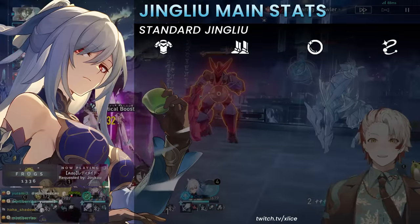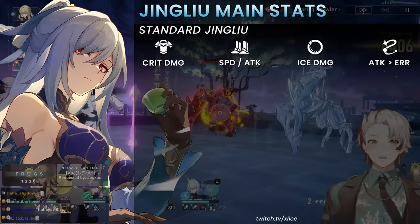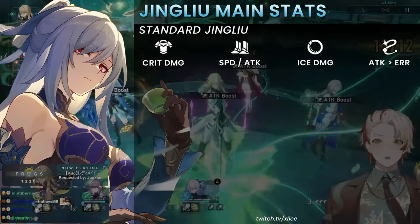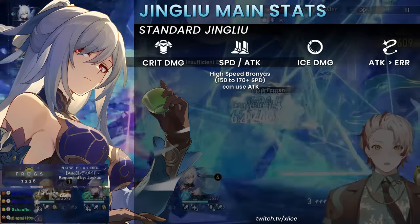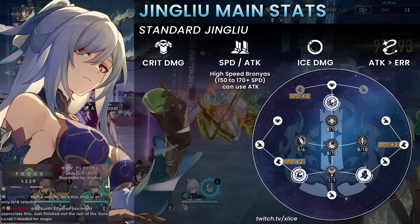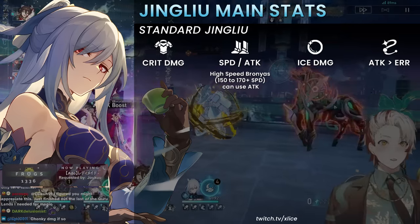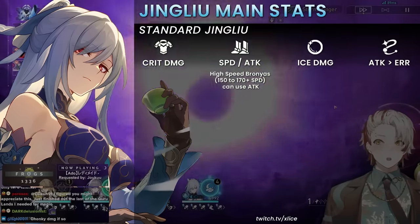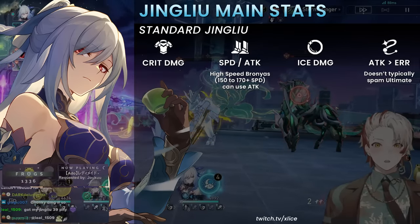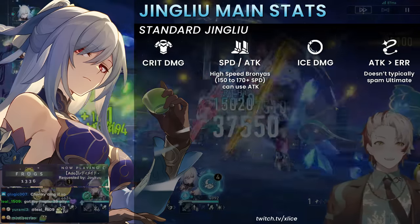Main stats are straightforward. She has a lot of built-in crit rate from her special state, so almost always run a crit damage body piece. Boots can be speed or attack; the Orb is always Ice; the Rope is almost always attack. ERR rope is rarely used since you're not ulting off cooldown — you're ulting at specific windows when she enters her state. For Boots: if Bronya is very fast (150–170 speed), go attack boots and utilize Bronya's turn advances; otherwise go speed boots. With trace nodes giving 9 total speed, she reaches 130 with 5-star speed boots off a base 96, and 134–135 with just 2 speed substats.